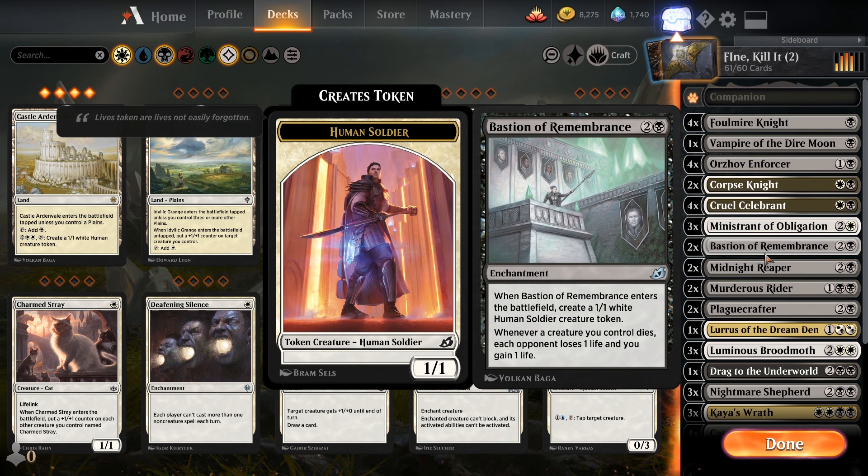Then we got Bastion of Remembrance. Now, this isn't a creature, but I consider it a creature spell. When it enters the battlefield, you create a 1/1 white human soldier creature token — no lifelink, nothing, just something to chump block and die later. And then immediately you get the guaranteed effect: whenever a creature you control dies, token or otherwise, each opponent loses one life and you gain one life. That's the magic word. It sets it up with a crappy little 1/1 and you get benefits from it dying right off the bat — it's just amazing.